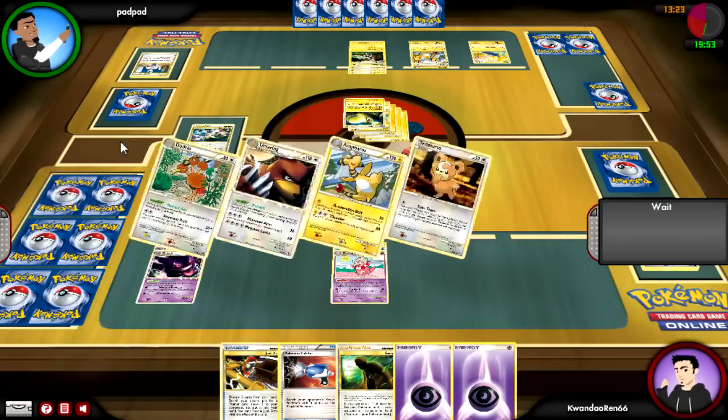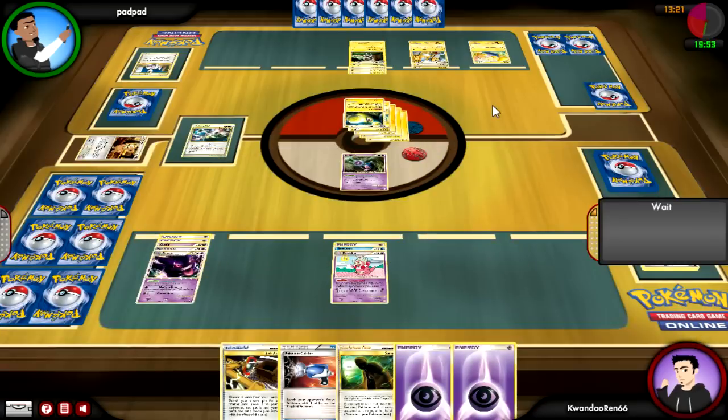The thing I'll probably have to Seeker up is the Slowking, which doesn't really matter since I don't have any more Mimes and it only has one Energy on it — so I'm not losing out on too much. He draws into a bunch of basics, and I'm like, come on dude, you're breaking my balls here.